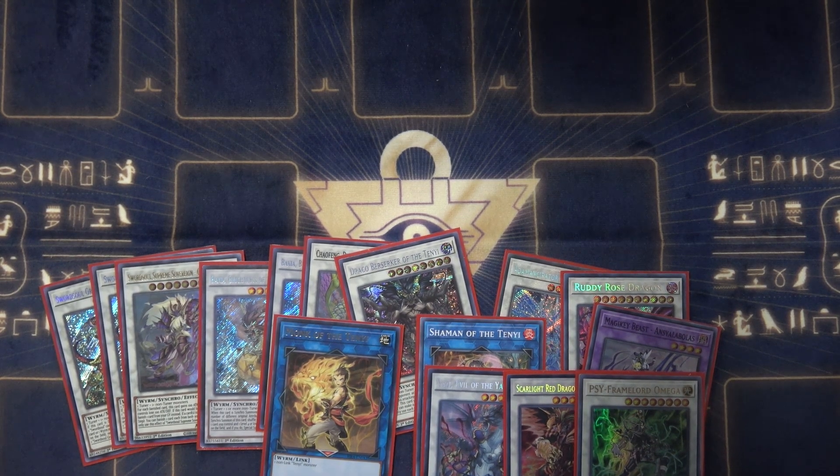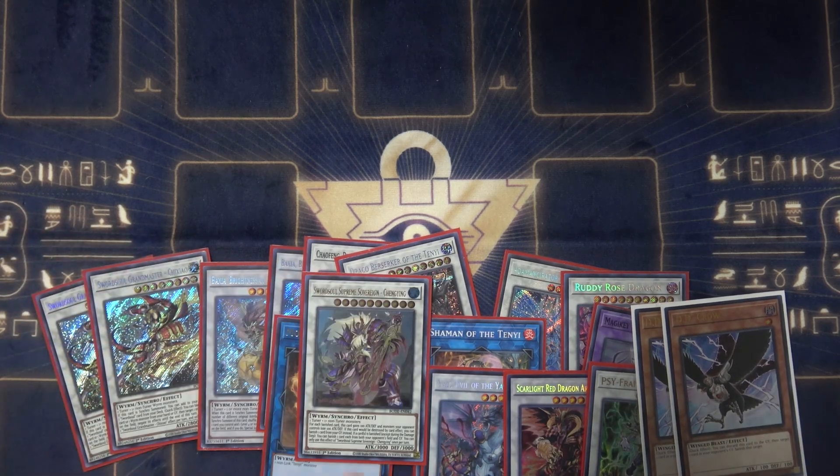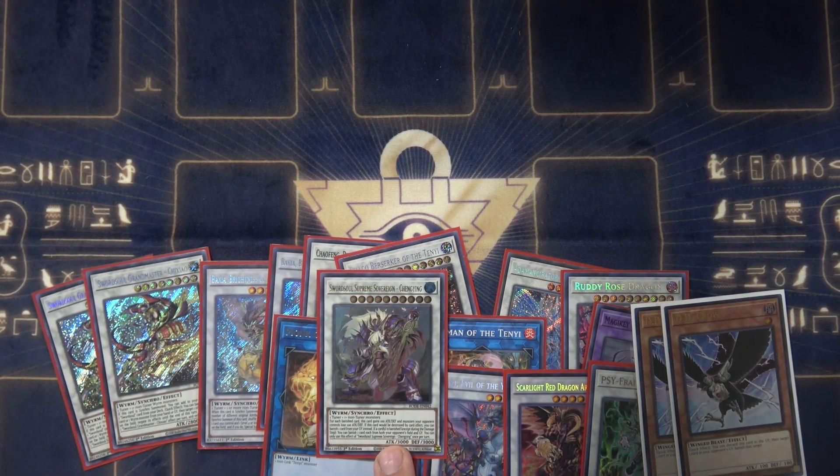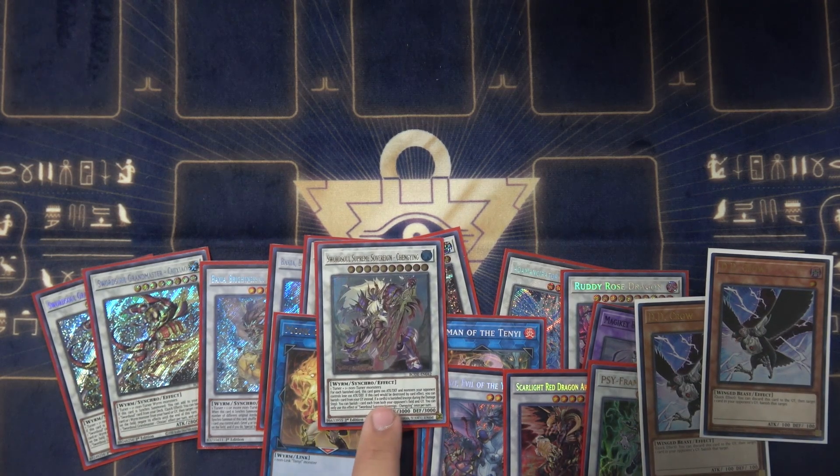One card specifically in the side deck: D.D. Crow. Because it can trigger Chang Ying's banish effect — you banish a card from the graveyard with Crow, then you get Chang Ying to banish a card from the field and graveyard again. So you just double banish. That's the name of the game.